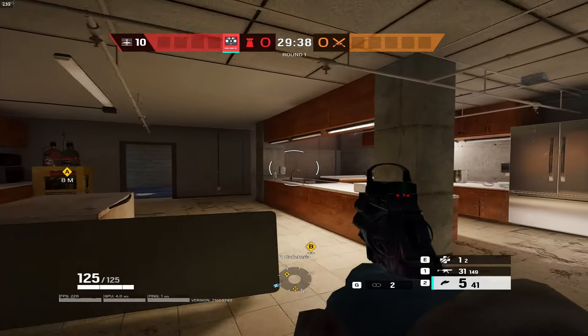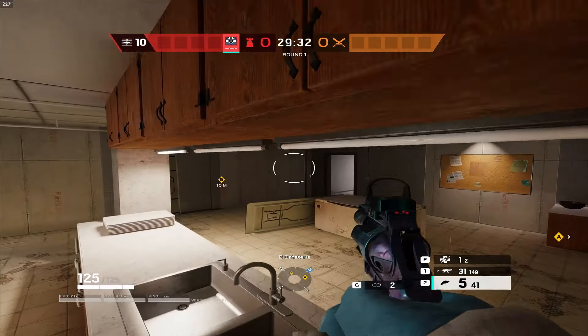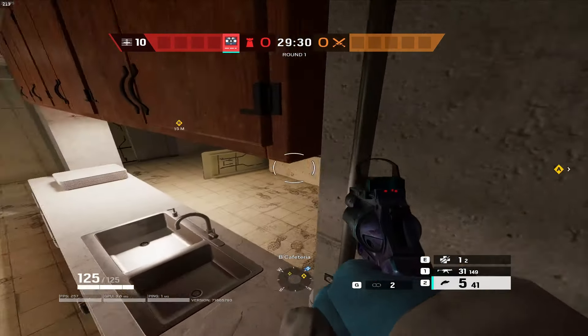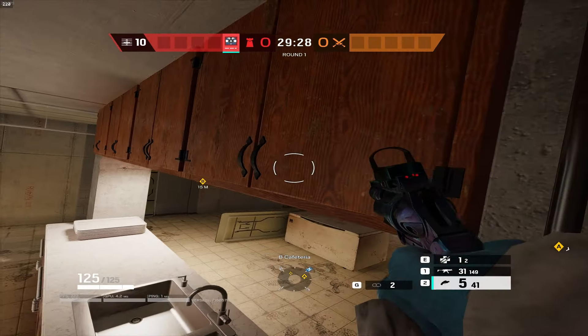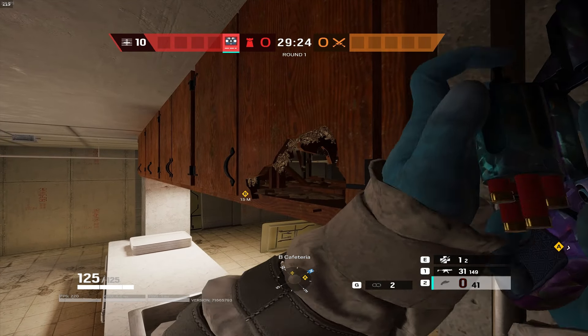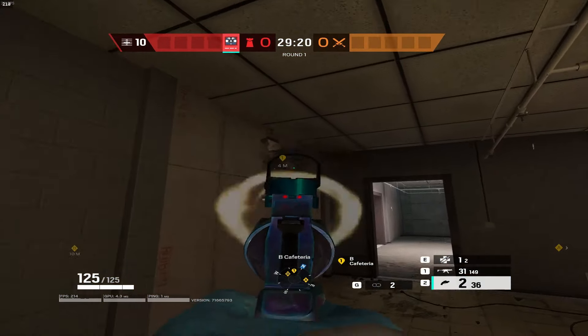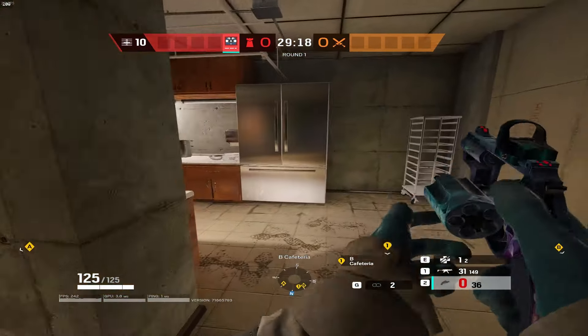When you go basement, you're going to take yourself into Cafeteria right here. All you want to do is jump up on top of this table here, uncrouch, and get to shooting. You're going to shoot all the way through the cabinet here — yellow ping — through the cabinet, and then make a hole in the soft wall there.